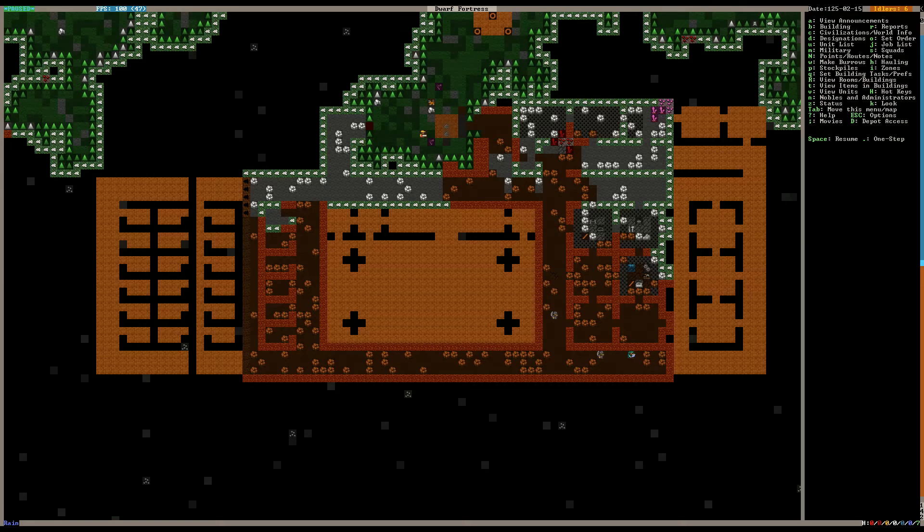I guess we're just going to let that go. Once we get this dug out, we can start digging out this area for our kitchen. What I'm thinking is this is going to be like a temporary stockpile so that we can get everything off of the wagon and deconstruct it.